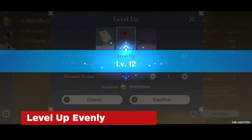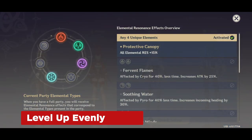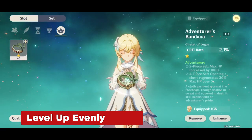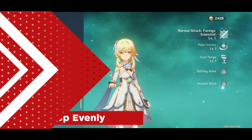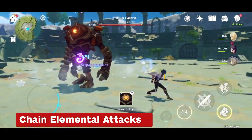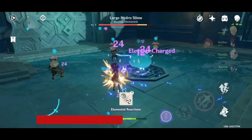Level up your party members as evenly as you can and use their element types to build elemental resonance. Combining different elements will give you bonuses for specific stats like HP recovery, physical damage, and stamina. Make sure to look at each character's talents as well, since their stats can benefit from having specific artifacts, and their effects can stack to give you an even bigger boost. You can use your party's types to chain elemental damage on enemies and create powerful combo effects, like fire tornadoes while using fire and wind, or shocking enemies by combining water and lightning damage.